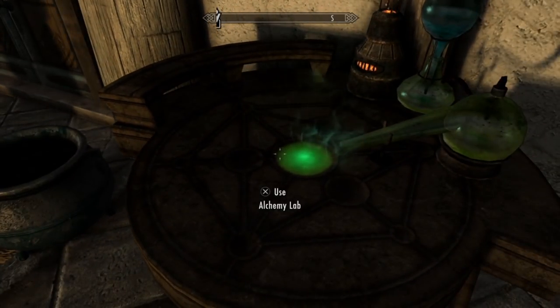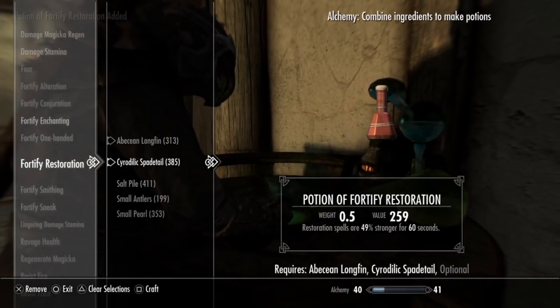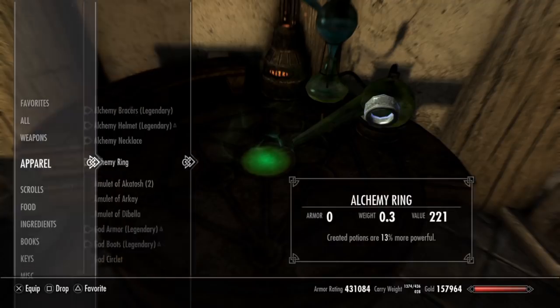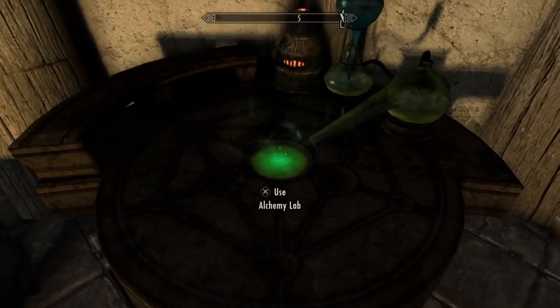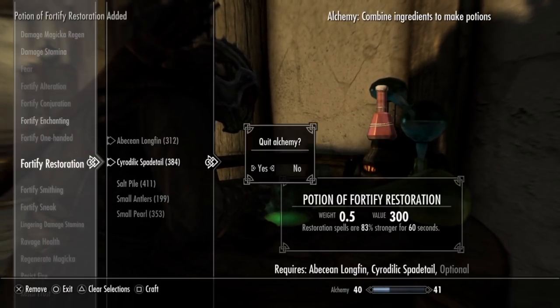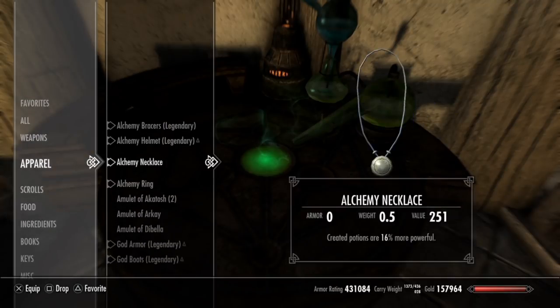Down and dirty, nitty gritty — this is what's going to happen. You hop into the lab, you make a potion, you get out of the lab, you go into your items, you drink that potion, and then your specific alchemy gear — you take it off and put it right back on. We're already up to 13%. The first potion we made was around 30-something; the one we just drank was like 40-something, because we did three of five of Alchemist. Then you get out, go back into the lab, and basically just do it over and over again.